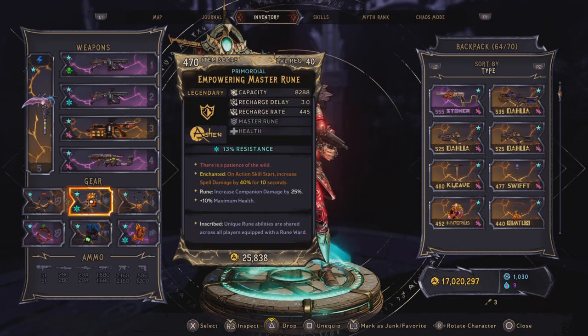For the shield we are still using a Master Rune, and this increases our companion damage by 25%. The enchantment we have here is: on action skill start, increase spell damage by 40% for 10 seconds.